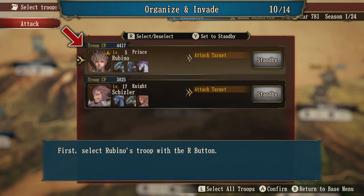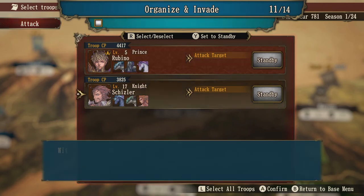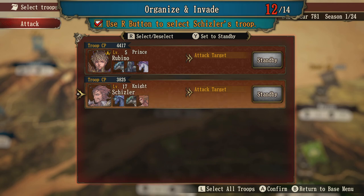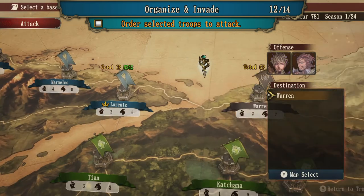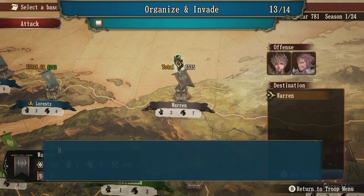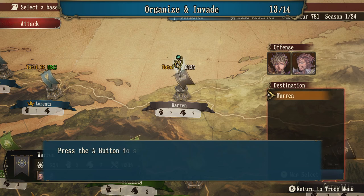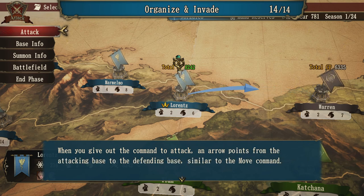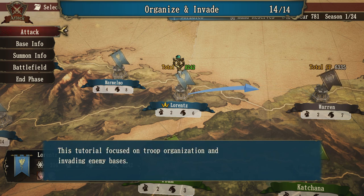We need to select Rubino and Schisler. Select both of them and press the A button to confirm your selection. We're attacking Warren — the only base connected to Lorenz — so the target base has been auto-selected for you this time. Press A button to confirm. Similar to when you're moving, it shows the same arrow — awesome, we're ready to invade now.